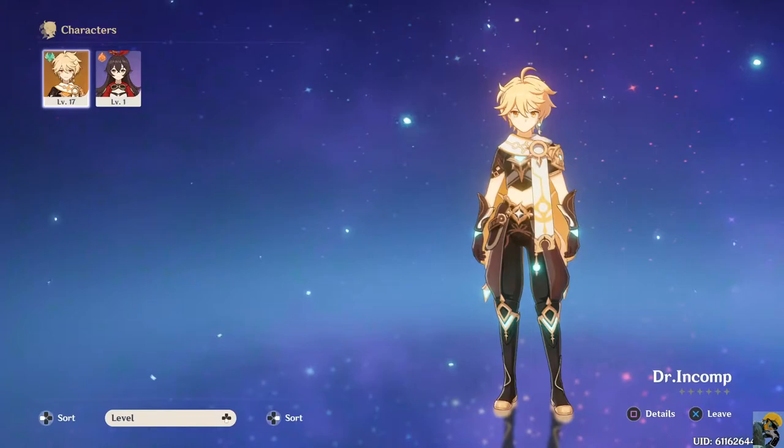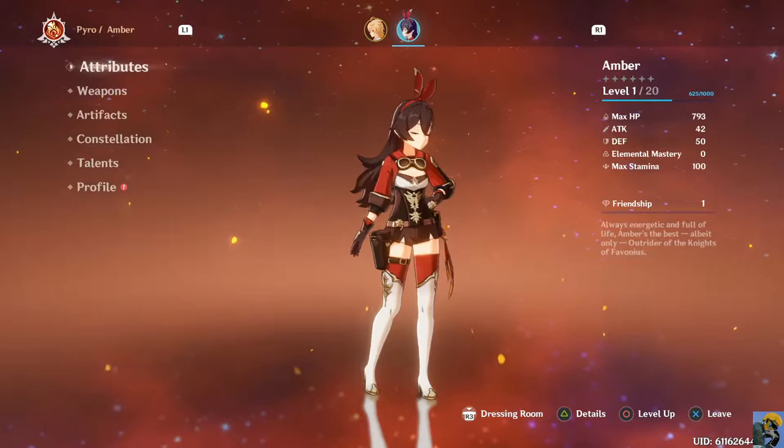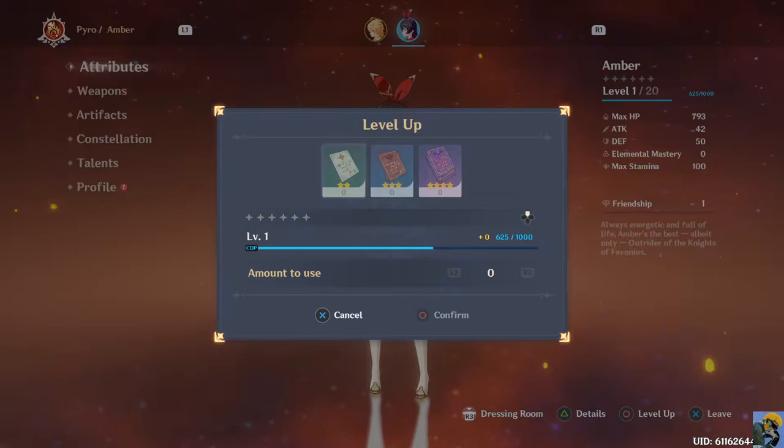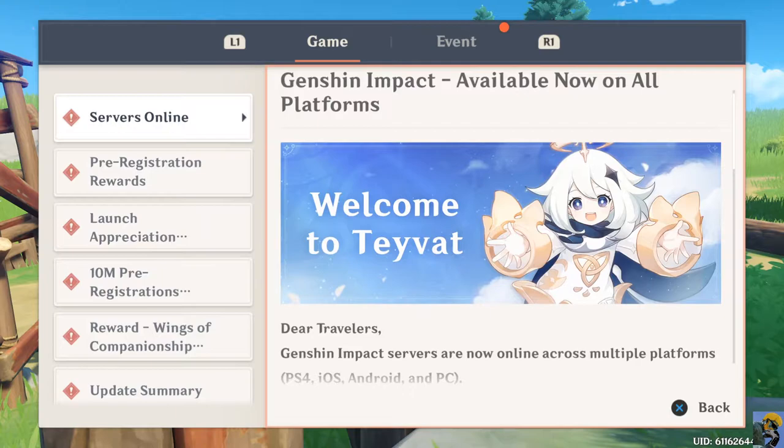I want to see if I need to level her up separately. Yeah, she's like level one - poor Amber. That's why I was having trouble with these things. Yeah, let's level her up as much as we can. We don't have any stuff - I used it all on my other person. That was really greedy of me. I apologize, Amber. I'm going to have to just not use you for a bit.